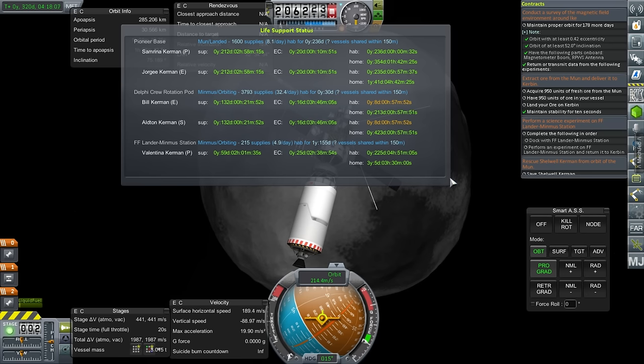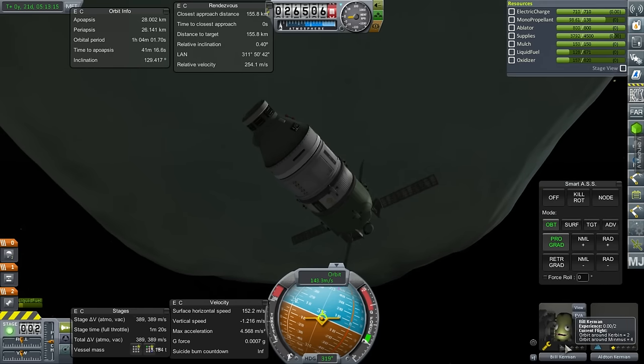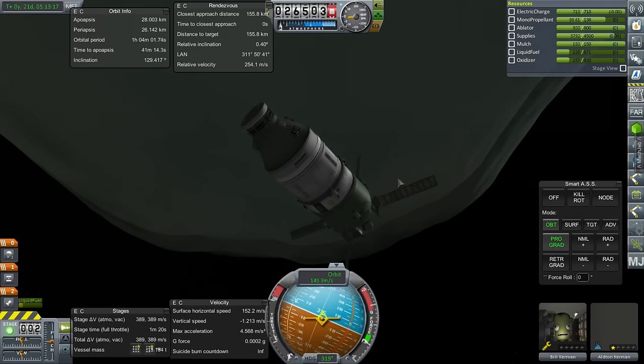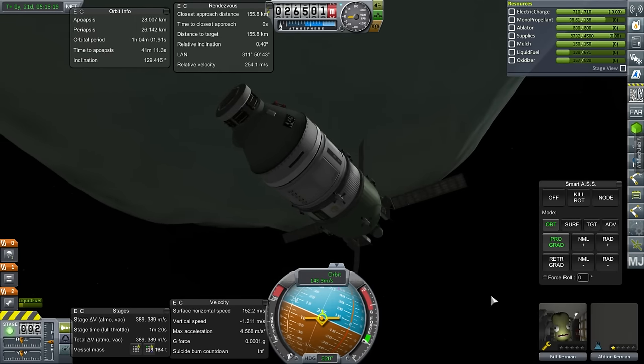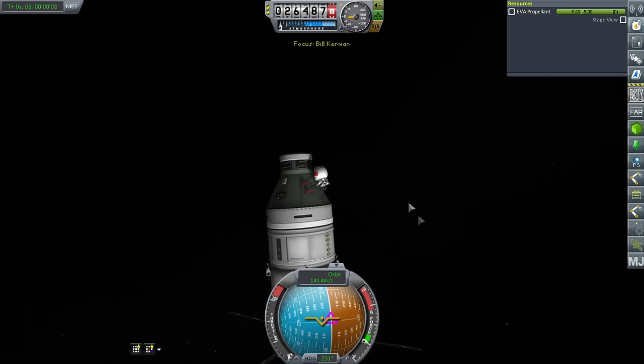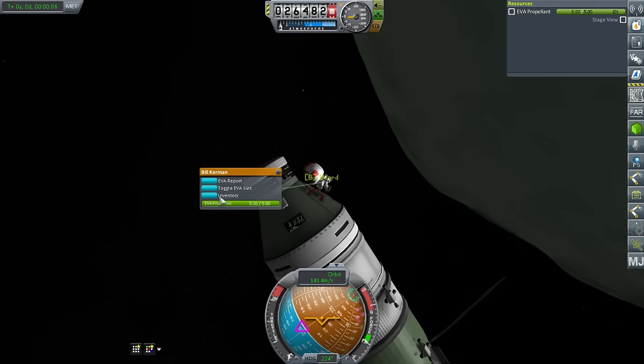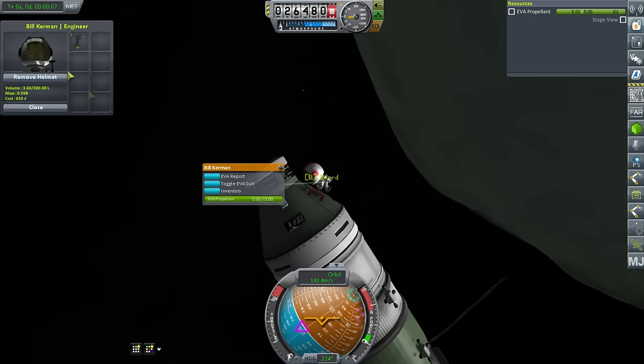I don't know if it's possible that Bill needs some more experience in order to do what I'm expecting him to do — maybe experience is a thing. Let's just try and bring out the docking port and see if he can attach it or not, and then we'll decide what to do from there. Maybe upgrading the versions helps, but KIS didn't upgrade. He still has the drill, so let's equip that.